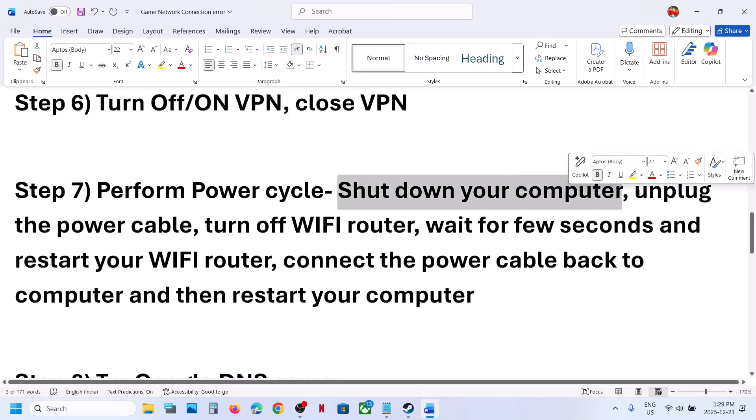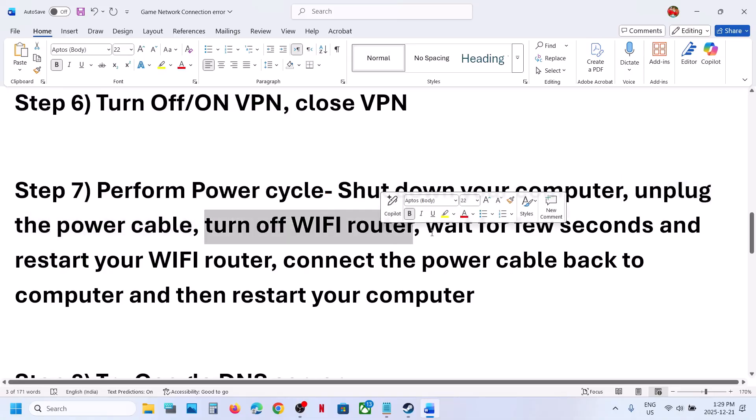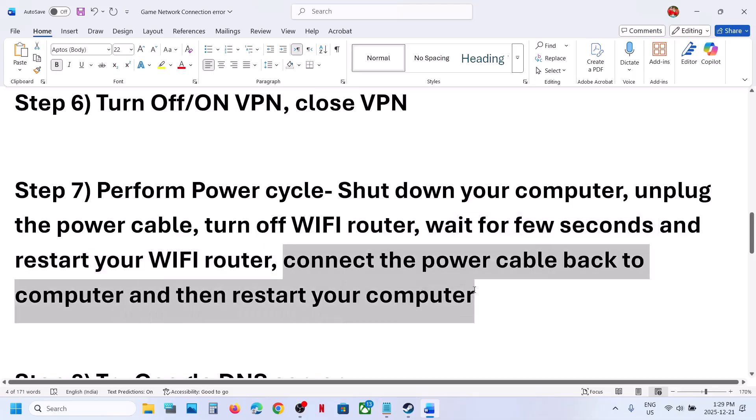The next step is to perform a power cycle. Shut down your computer, unplug the power cable, turn off the Wi-Fi router, wait a few seconds, then restart your Wi-Fi router. Reconnect the power cable to the computer, restart your computer, and then check.